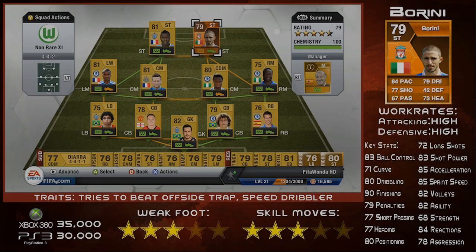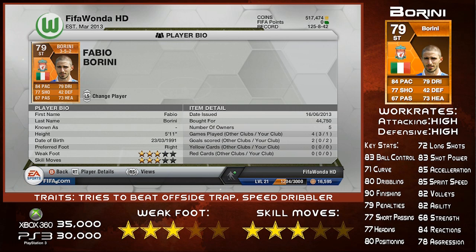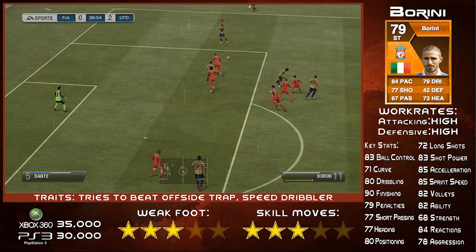Hey, what's up guys? Welcome to another Man of the Match player review. It's your boy FIFA Wonder HD here and as you can see, this week we're looking at Fabio Berrini, the 79-rated striker from Liverpool who got his Man of the Match card playing for the under-21s with a cracking goal against Holland the other day.